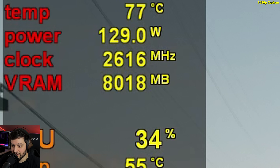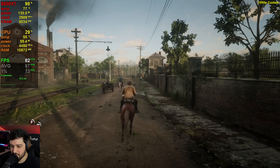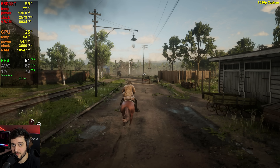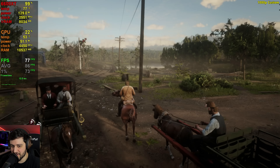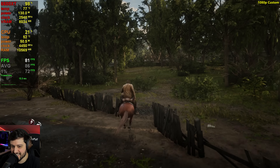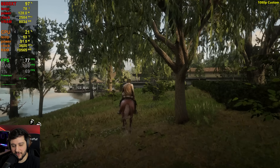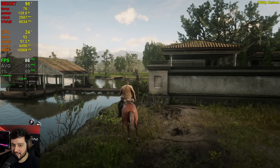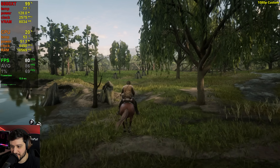8GB of VRAM usage right there — it's actually maxed out using these settings, but it's not a problem in Red Dead Redemption 2. Even if you run out of VRAM it won't really start stuttering all over the place like some new titles. So this is a great experience and these are the settings I would recommend for someone using a 6600 XT in this game. Also that GPU is getting really hot, probably because of my room temperature — I think this cooler can't cool the 6600 XT very well. I'm going to increase the fan speed to 100%.